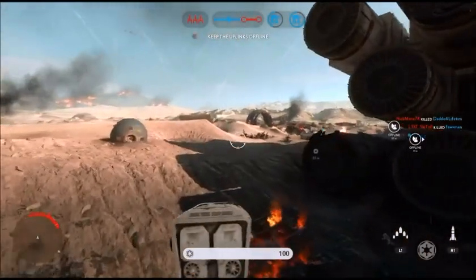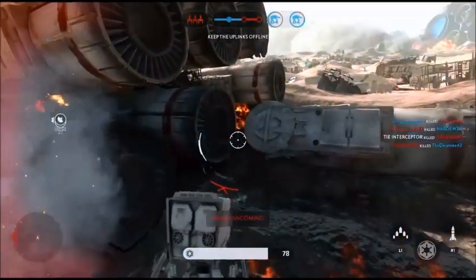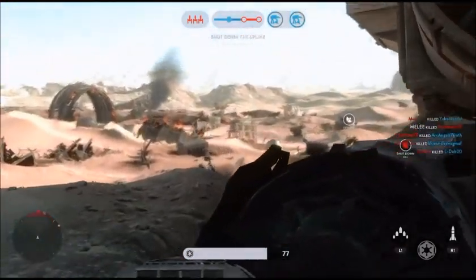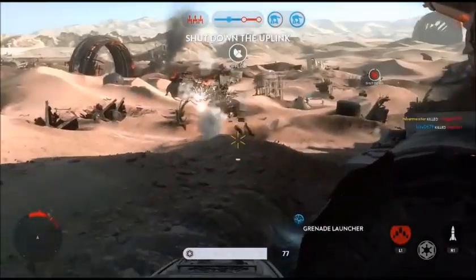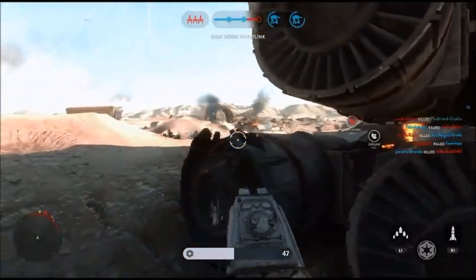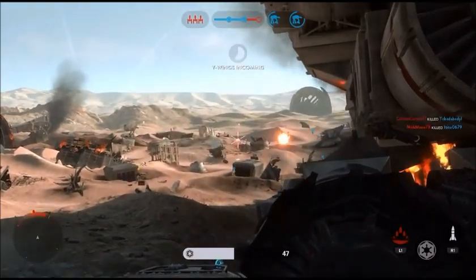I found a nice trick to keep yourself alive when you're in the AT-ST. The problem is once you get in it you're highly visible and people just fire torpedoes at you, making them hard to dodge. But on the side of the ship you can see most of the map and keep yourself relatively well protected — as long as you're quick enough to run back behind the ship to avoid getting hit. You just pop in and out and try to lay down cover fire.